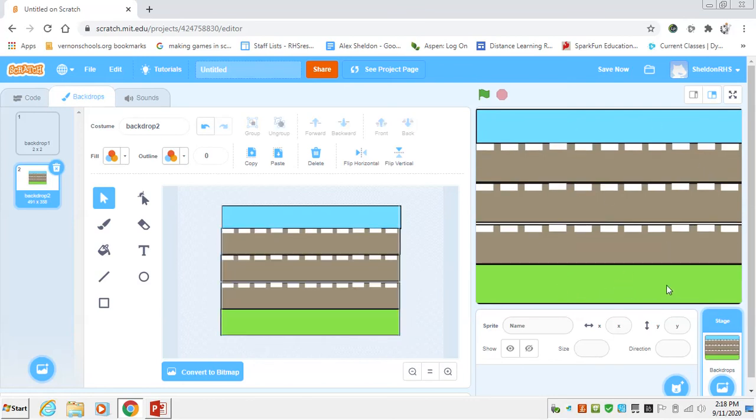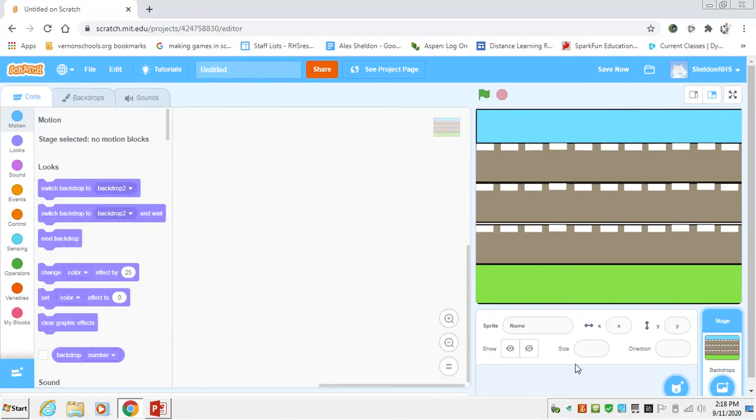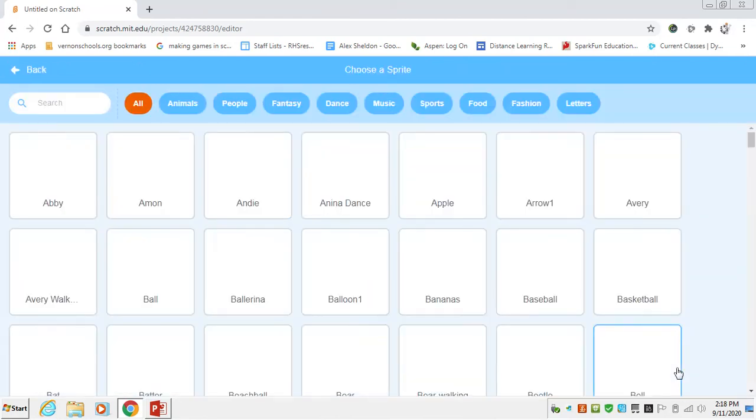Looking at the backdrop now, we have grass where the frog starts, then our three roads, then the water at the top that we're trying to reach. Now we're going to go make our first sprite, which will be the frog.